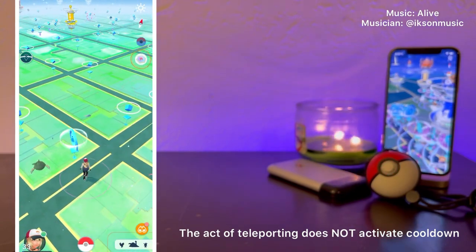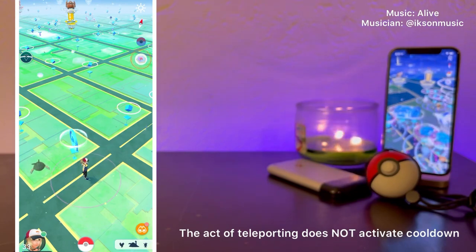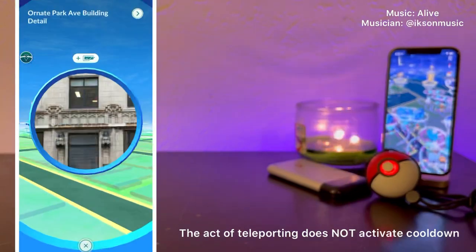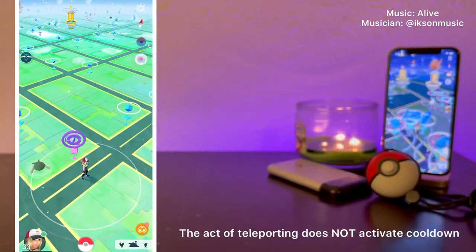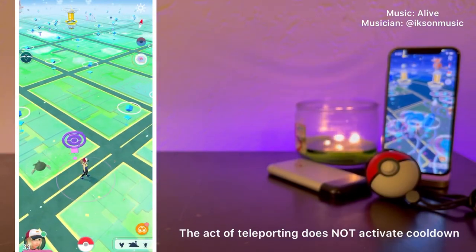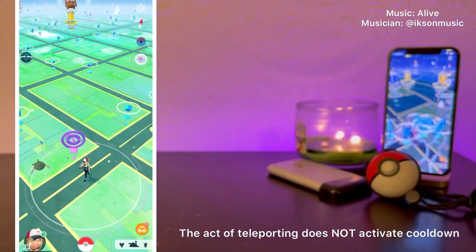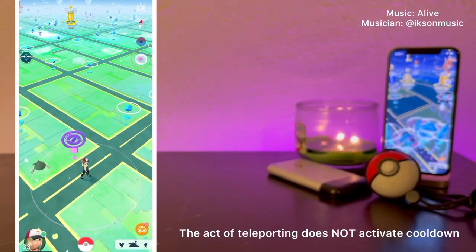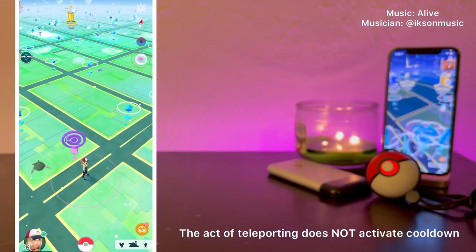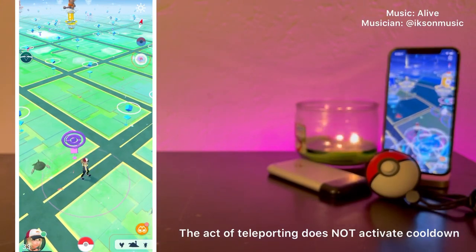Here is an example. Spinning a Pokestop is a trigger action, so I'm going to go ahead and spin this Pokestop. Now that I've spun this Pokestop, my cooldown location has been set. If I want to do another trigger action, like catch a Pokemon, I will need to wait a certain amount of time before I can do that, depending on how far away the next action is.